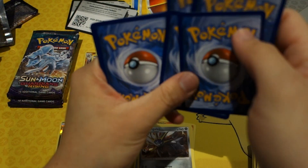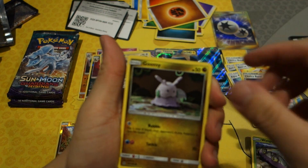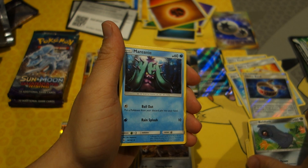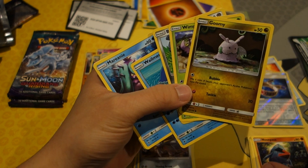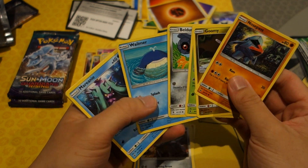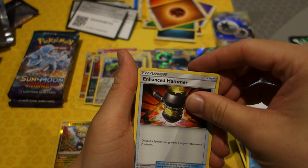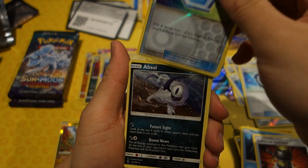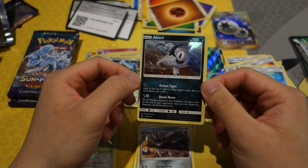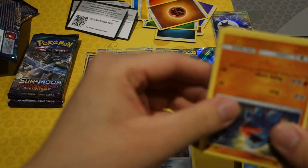Next pack: Nosepass, Wingull, Wailmer, Fletchinder. And hey — Aqua Patch number two for this part, so number three for the whole box! Enhanced Hammer, a reverse holo, and a Max Potion. That is an awesome card, folks. Hollow rare — not bad at all.